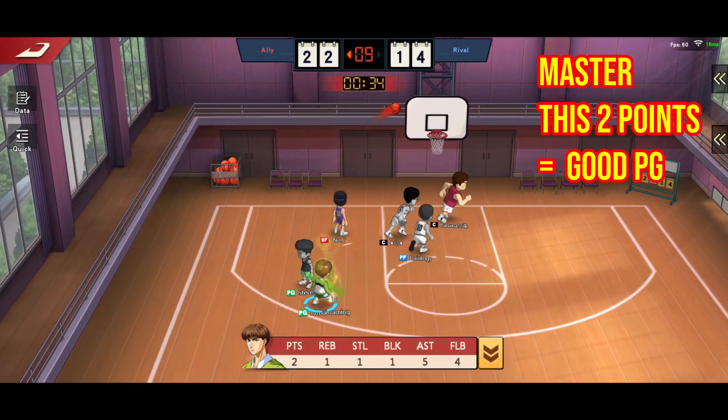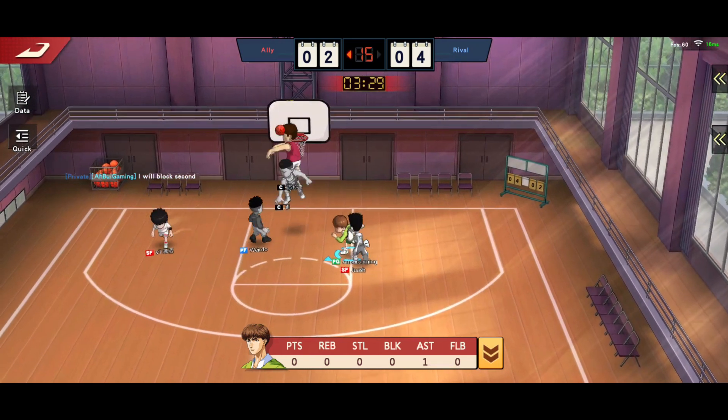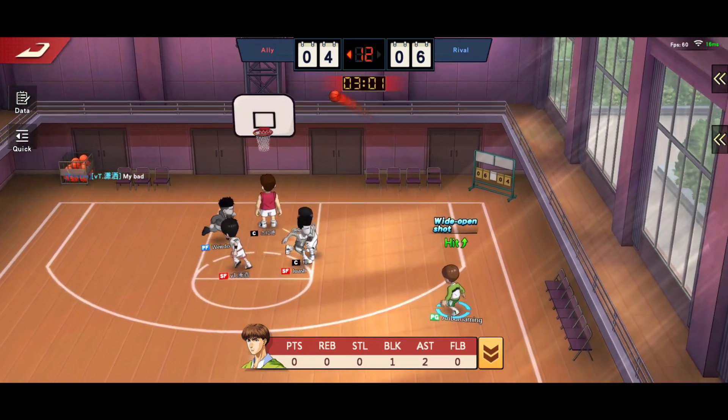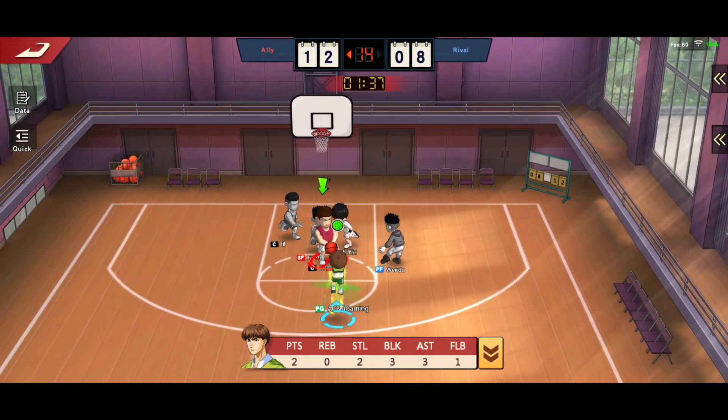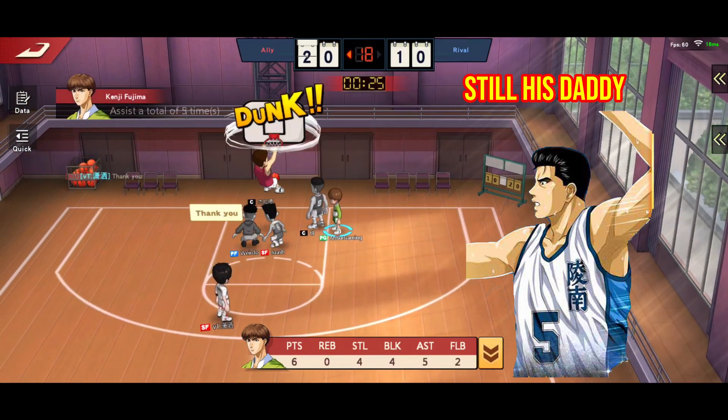When we master these 2 points, his offensive side can be pretty insane. We are not afraid of Maki either — just let go of any drive move and only use step shot; that's good enough to shake away Maki. But we are afraid of Ryoji. Any fake shoot move can trigger Ryoji.